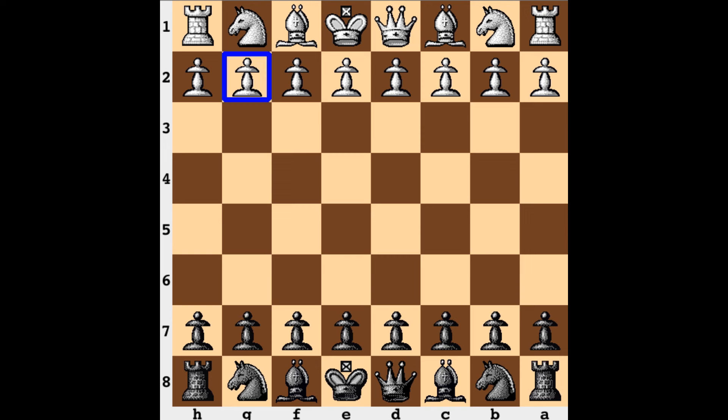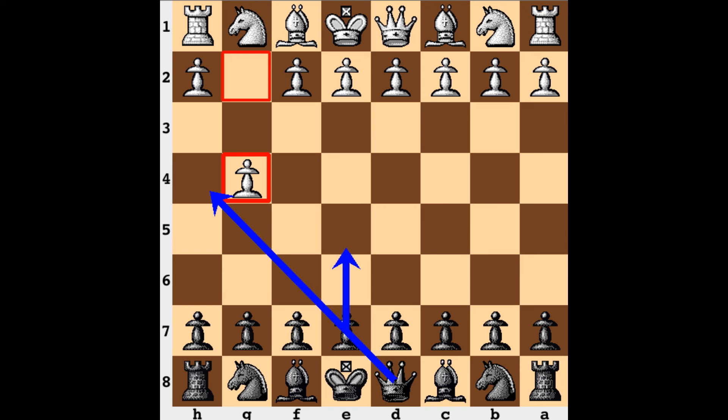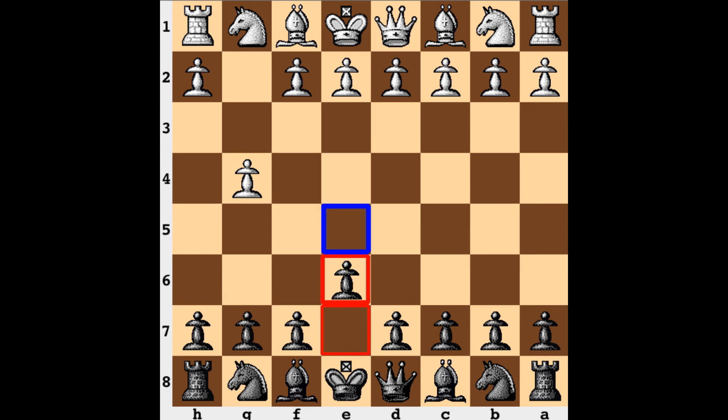white needs to move their g pawn to g4 on their first or second move. Let's just say it's played on the first move. And black need only open a diagonal for the queen with e6 or e5.